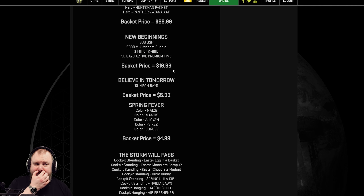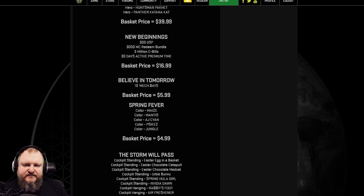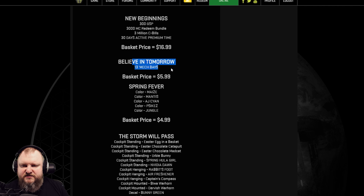The New Beginnings bundle appears to be a startup bundle. You get 300 GSP, 3,000 MC, 3 million C-bills, and a full month of premium time. Normally 14 to 16 bucks gets you only 3,000 MC, but on top of that you get 300 GSP, which is really nice — enough to fully skill three mechs instantly and still have some left over. All in all, this is a pretty good bundle.